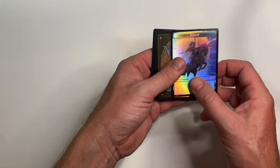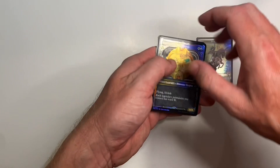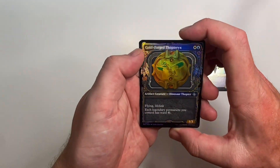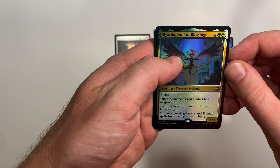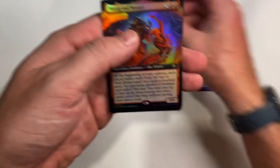We got a Knight token for our token. And Gold Forge Throughout Tricks — okay, mark off Baron. Cigarda, Font of Blessings — rare.